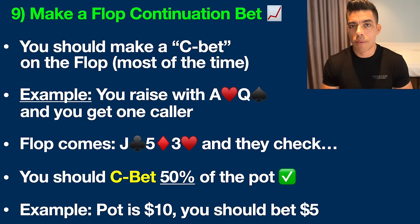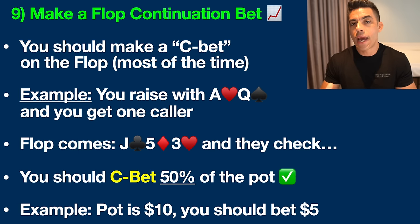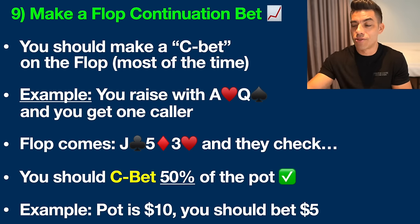Starting off at number nine: make a flop continuation bet. When you go see the flop, you should be the pre-flop raiser most of the time. When we have a hand like ace-queen — the ace of hearts and queen of spades — we've already raised before the flop and we've got one caller. We're going to continue the aggression, betting on this flop of the jack of clubs, five of diamonds, and three of hearts. There's no ace on that flop, no queen — we don't have anything.